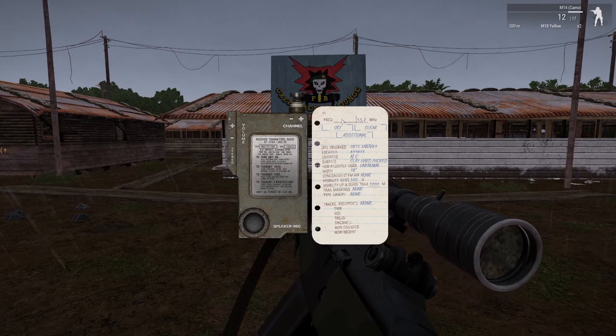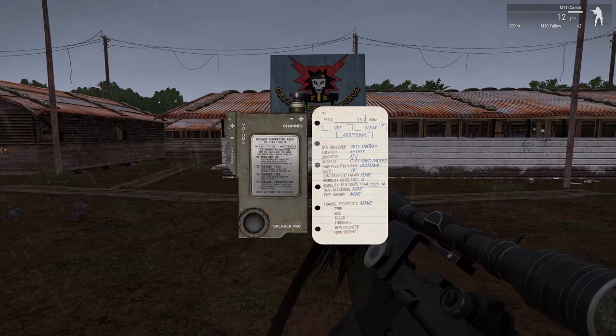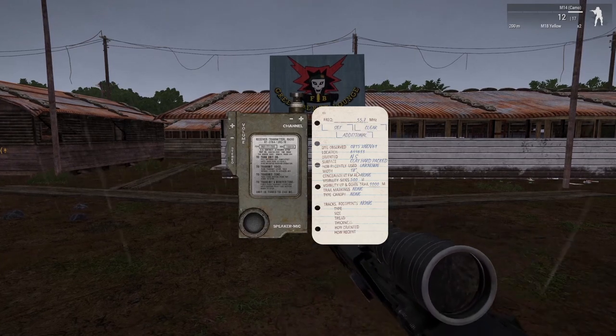For your main frequency, you just put it in as you would on top of the sheet. You can type whatever you want in here. We're going to go to 557 for now, because that's what we're used to. Set that.